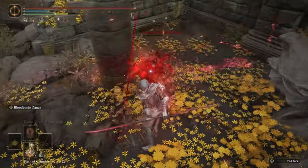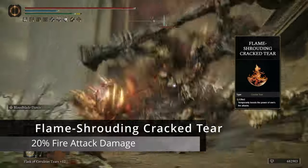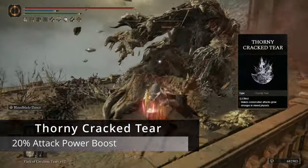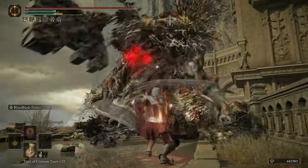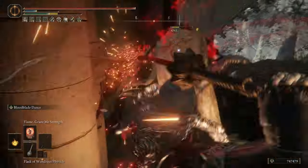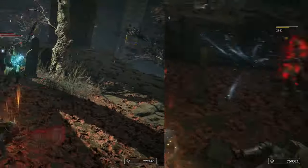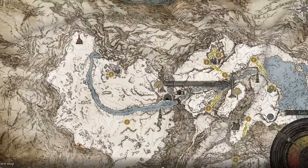For our Flask of Wondrous Physick, we are using two tears that complement this build incredibly well. The first is the Flame-Shrouding Cracked Tear, which temporarily boosts our fire attacks by 20% — a massive damage increase. The second is the Thorny Cracked Tear, which temporarily boosts our successive attack power, complementing Eleonora's Poleblade incredibly well for a 20% attack power boost. The Flame-Shrouding Cracked Tear can be attained early by defeating the Putrid Avatar at the Minor Erdtree in Caelid, east of the Smoldering Church. The Thorny Cracked Tear is a much later game tear, acquired in the Consecrated Snowfields after defeating the Putrid Avatar at the Minor Erdtree east of the Liturgical Town.